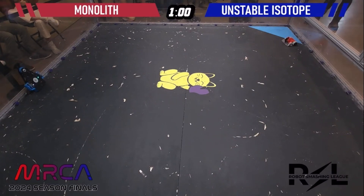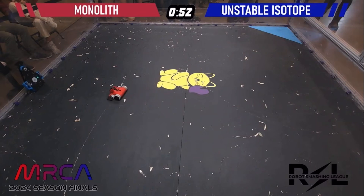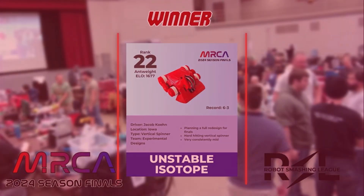The countdown has started. Monolith is trying to use its feet to move, trying to shake down. But without its weapon, it's not going to have enough momentum. Not quite getting there — and that's a knockout. Knockout for Unstable Isotope. Very good showing.